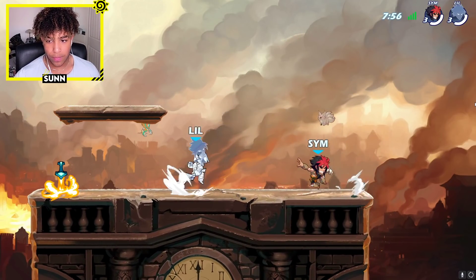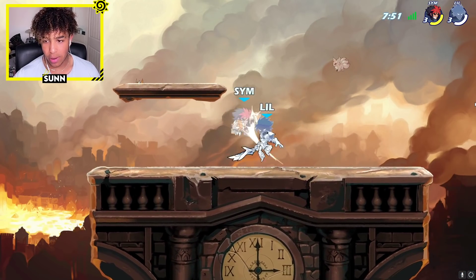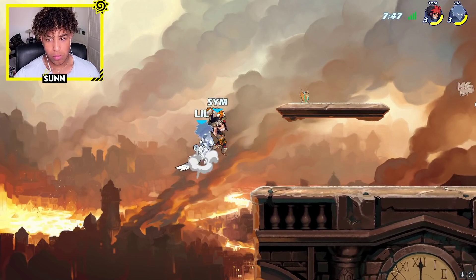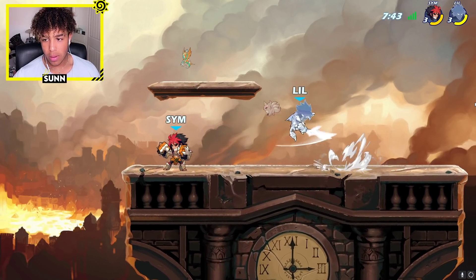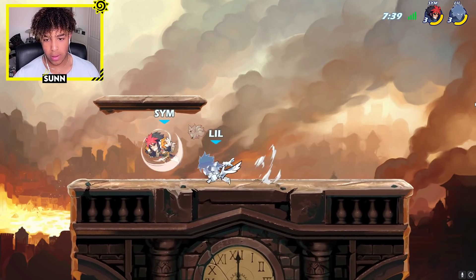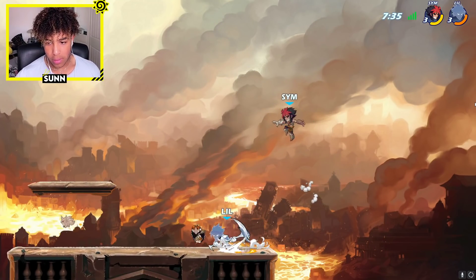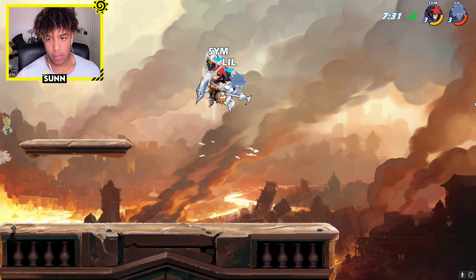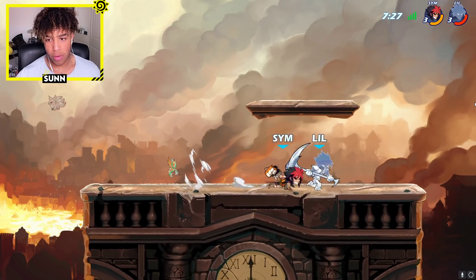Now we've got the sword - we're going to try and utilize the unjumpable delight side tick. He dodged, but there we go. Good neutral game on sword as always because sword's neutral is really really good. I think sword and scythe go well together - Jiro's got a good weapon comp, just awful stats.